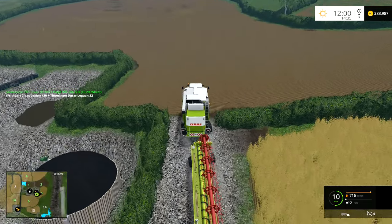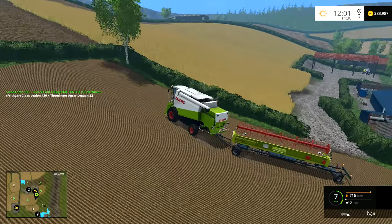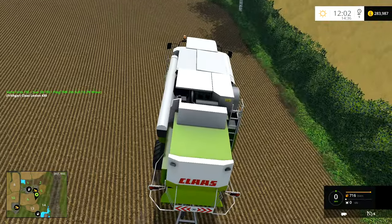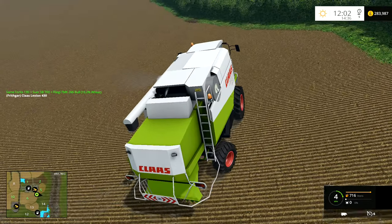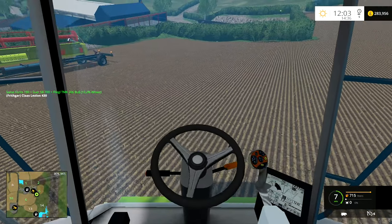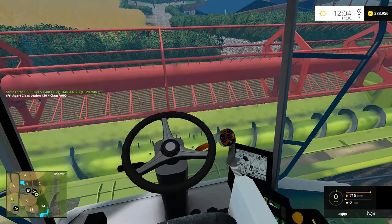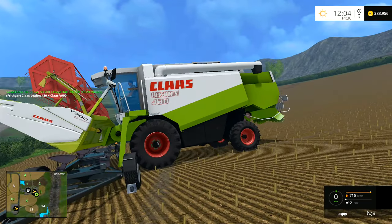I'm going to pull this one into this field and then drive back through so we can start the harvest. The Fliegel Boll on the Sammy is just pulling around here. Now if I unhitch, is the trailer going to run away down the hill or is it going to stay right here? It's going to stay there - excellent. I've noticed you don't have trailers run away down the hill. I'm sure I remember a header trailer running away off down the hill in FS13 and I had to go chasing after it - quite a unique experience.